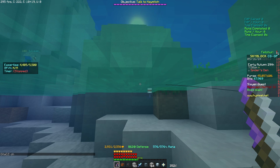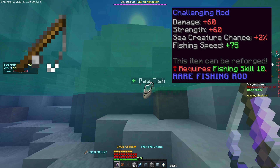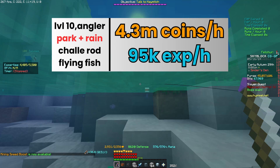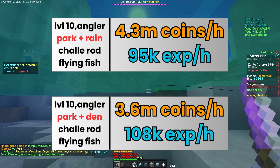When you get to level 10, upgrade to the challenging rod and replace the squid hat with the angler hat. Instead of fishing always in the park, the best method is to fish in the park for 40 minutes and then in the spider's den while it's raining for 20 minutes.